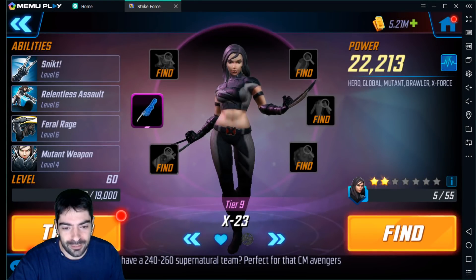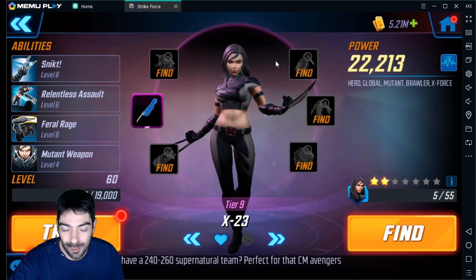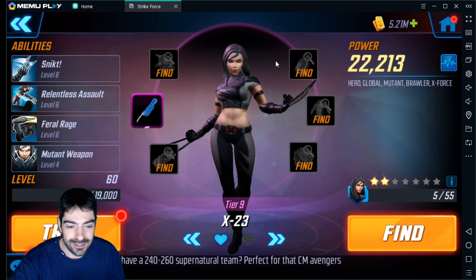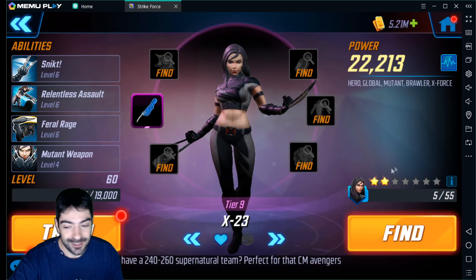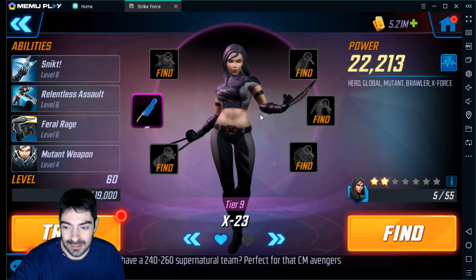What's up guys, Duarte Quir here with another Marvel Strike Force video. Today we are going to take a look at X-23. She was releasing in the game as I was expecting, so I was able to purchase her. Unfortunately, no red stars for her. I opened Elite 4 and Elite 5 because she depends so much on red stars, and unfortunately I didn't get any, plus a few basic orbs. I've been having very bad luck opening orbs lately, but that's fine.